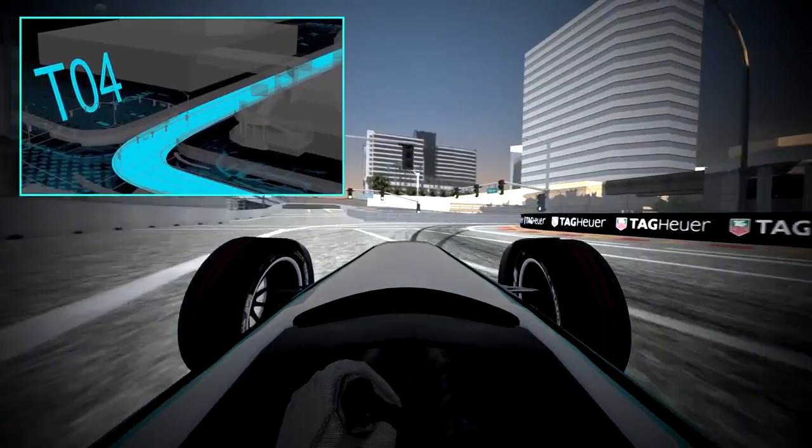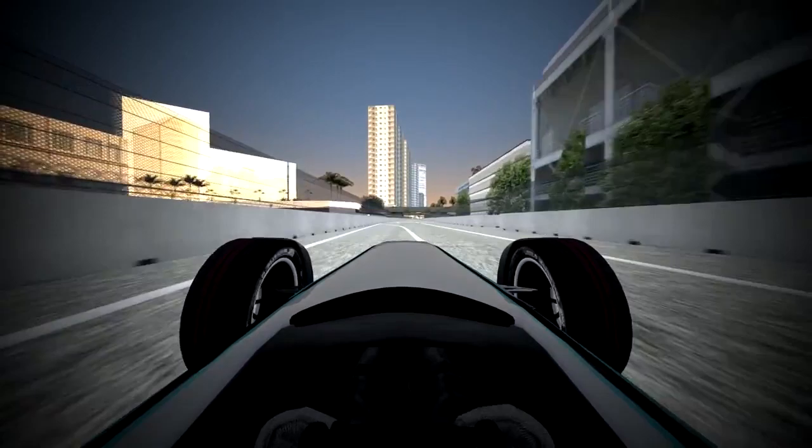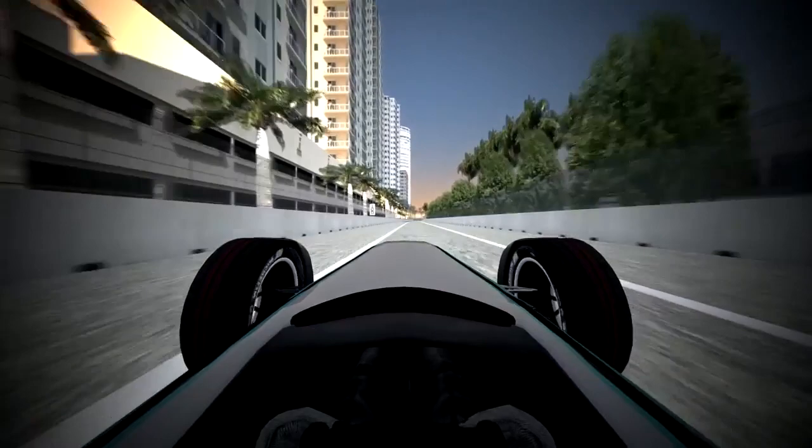Same thing there — right angle. You've got to keep a lot of minimum speed, and you're on the back straight here so you want to get a good exit out of the corner. These last two corners should be second or third gear, going up until 200 kph.